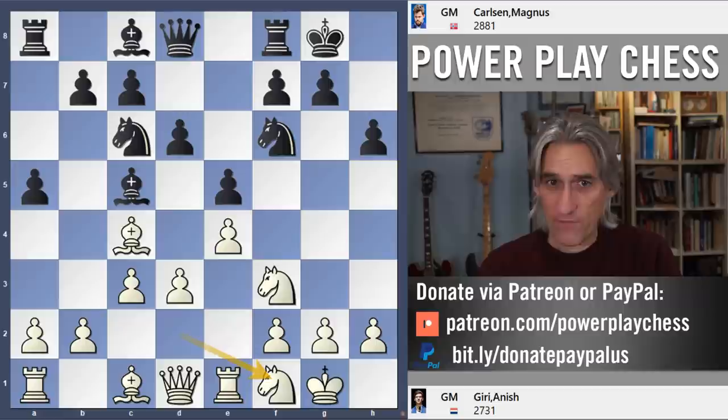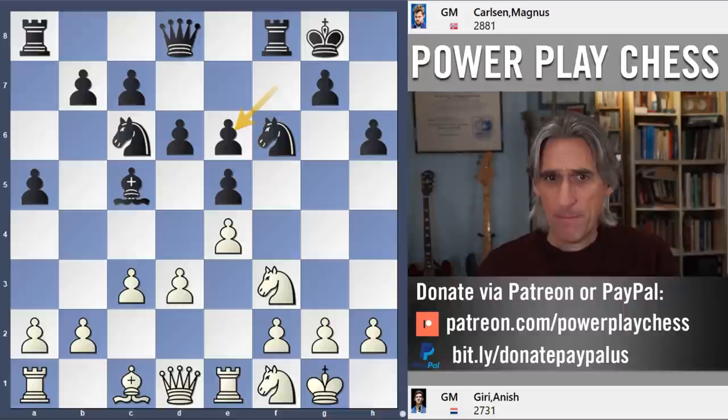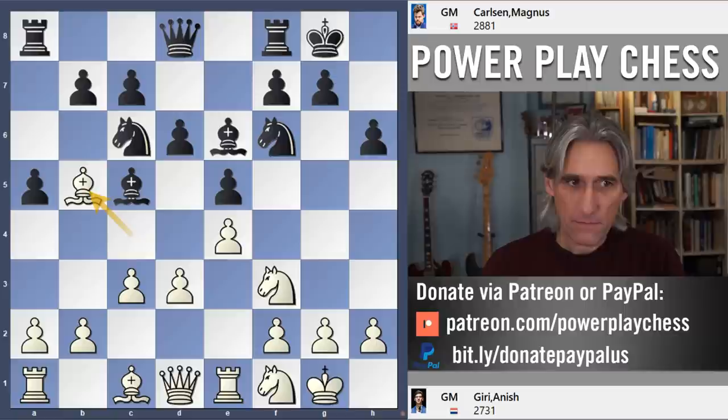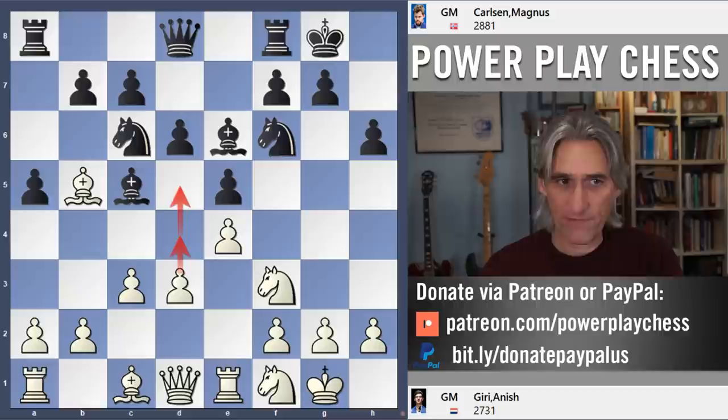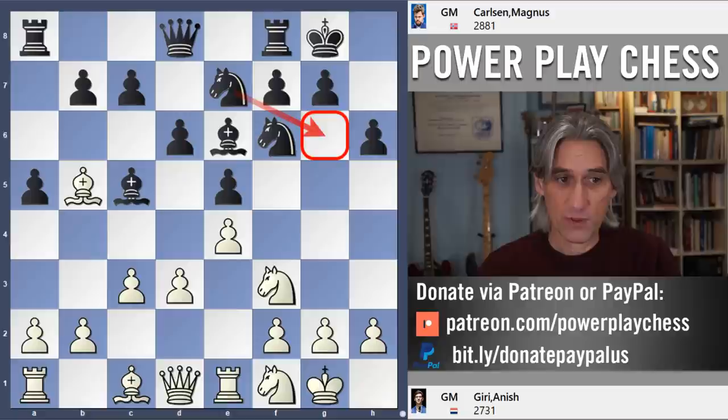Knight f1, Bishop e6. Good idea to exchange off the active bishop. Previously, Bishop takes has been tested before, but this is actually fine for black — you can often get play down the f5. So Bishop b5. And now there is a threat to push forward with d4 and d5, so the knight switches around to the kingside. If black manages to get the knight there and consolidate, then it's actually quite a nice position for black.